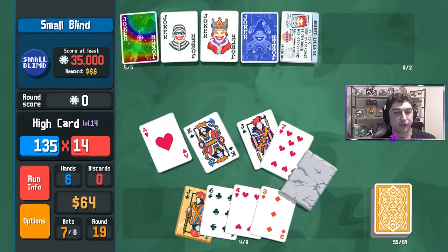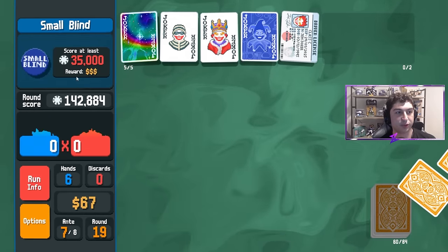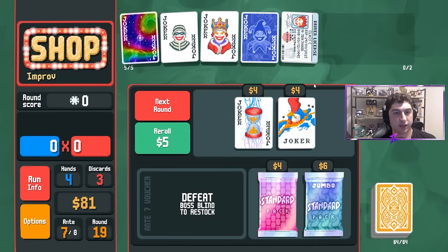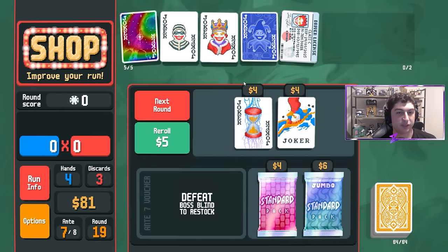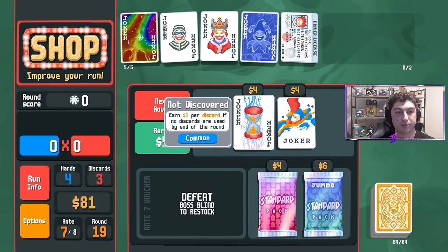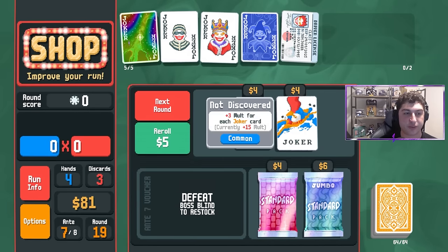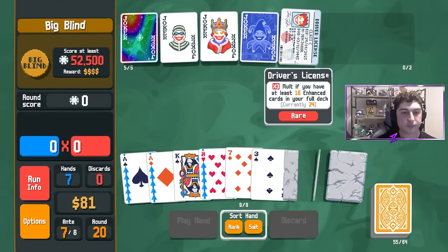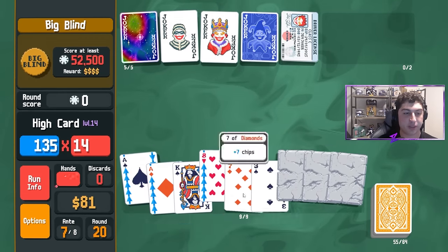We build up a few more gold cards — we lost Midas Mask but we're scoring 142,000 so we're in a good spot. Delayed Gratification doesn't work due to Burglar because it would give us $0. Abstract Joker would be solid for some extra mult if we got it earlier, but we don't need it. Sorry, my allergies are absolutely kicking my butt this season — if I sound stuffy and sniffly, I apologize.